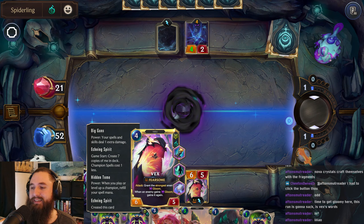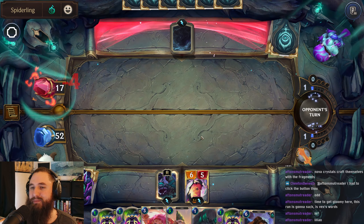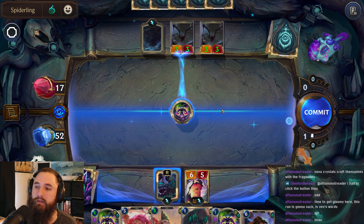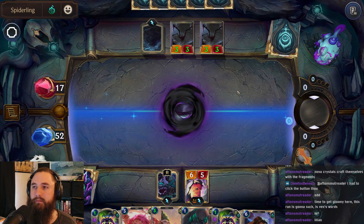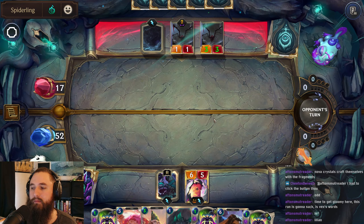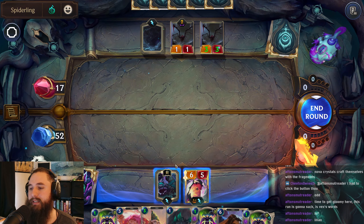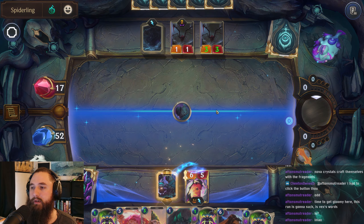This is why I love this build, it's pretty fun. Does it Gloom the strongest or weakest? Oh, it Glooms the strongest — sad. Let's give her Impact.